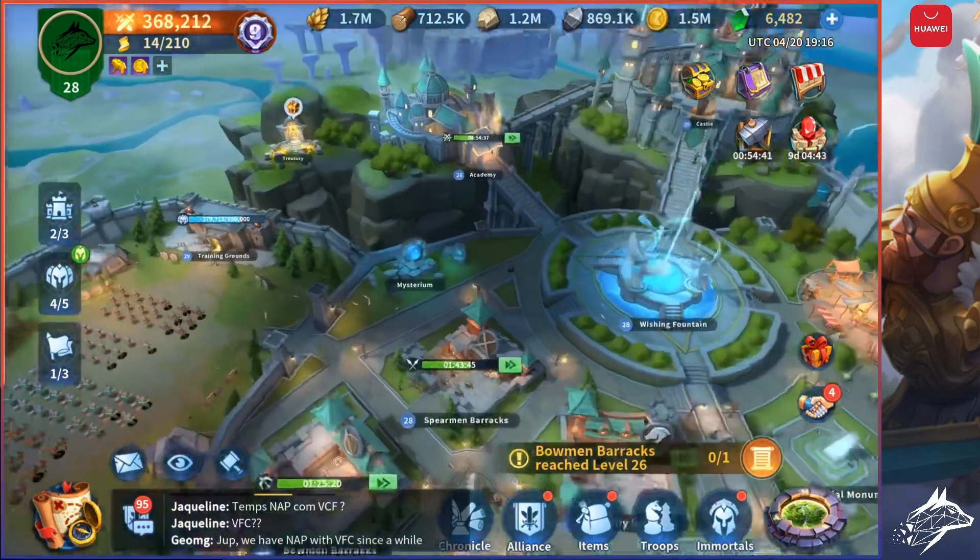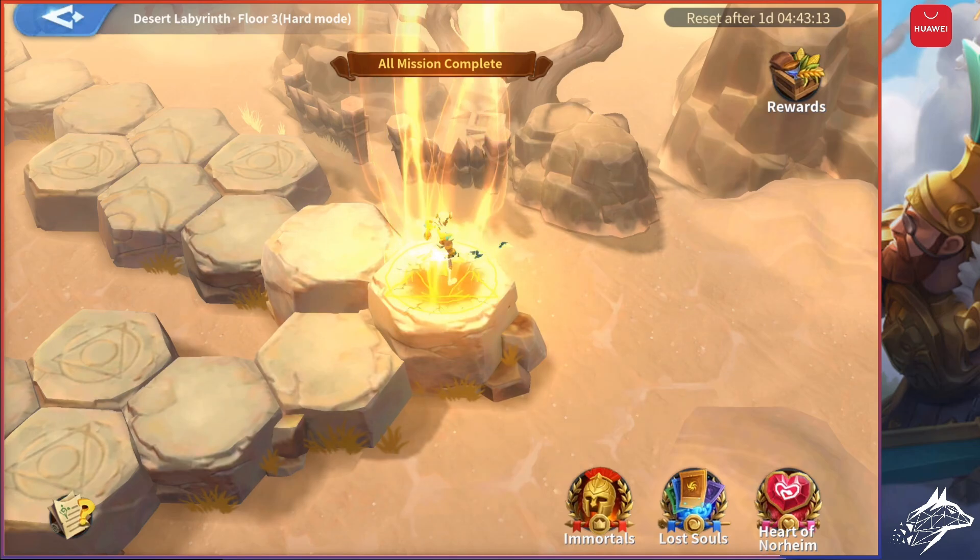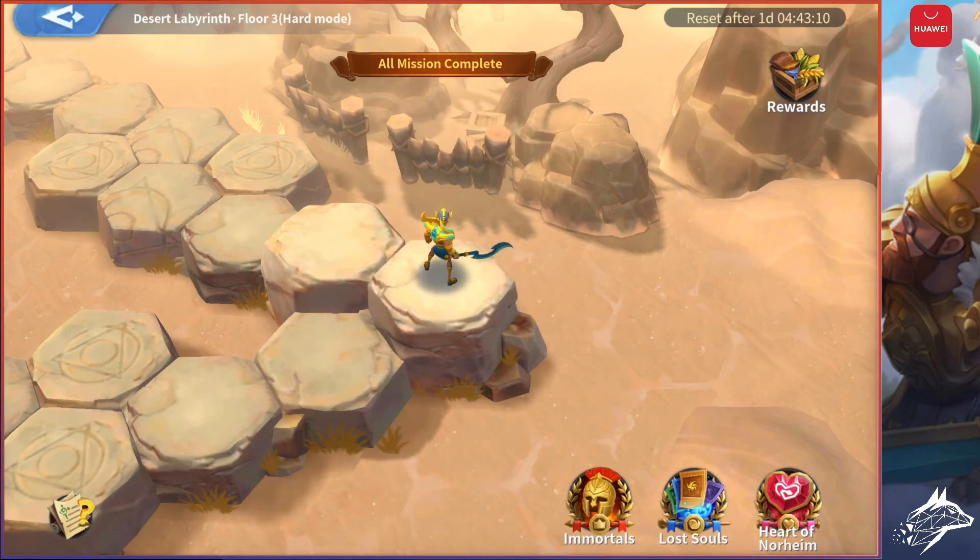Third way: you can find a merchant while clearing missions in the Mysterium, which is an event that resets every two days where you battle troops and complete a path. Think of it like a Golden Kingdom event in Rise of Kingdoms. After you defeat troops on the field, you get extra bonuses and buffs that will help you proceed further. We will make a video about the Mysterium because it's extremely important to clear every time.